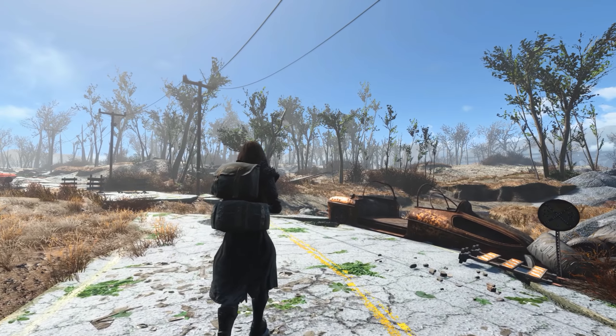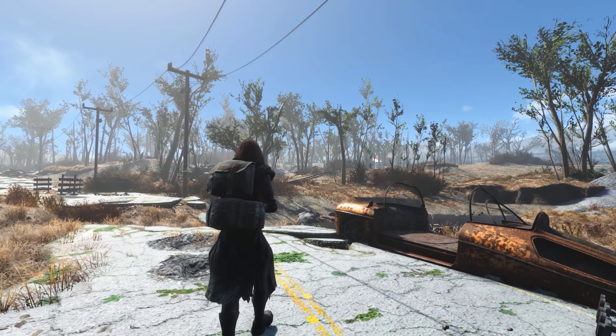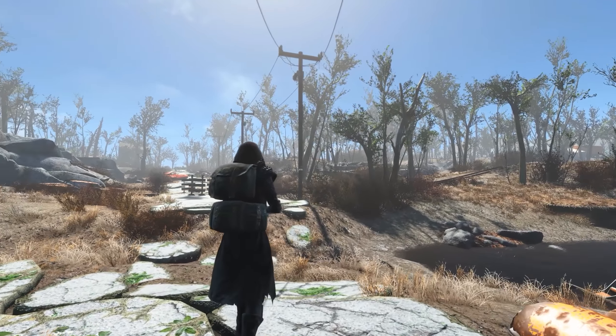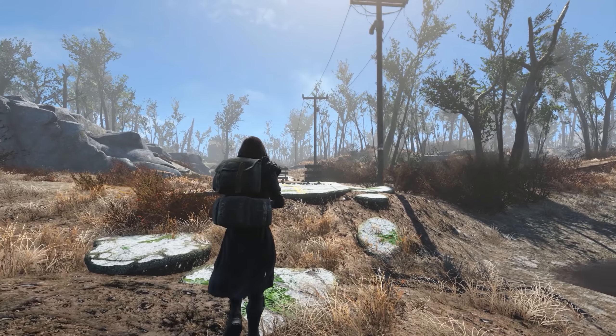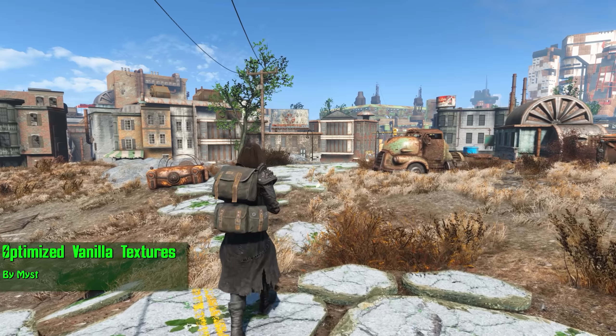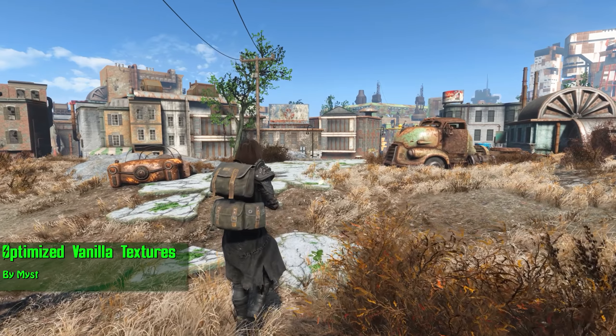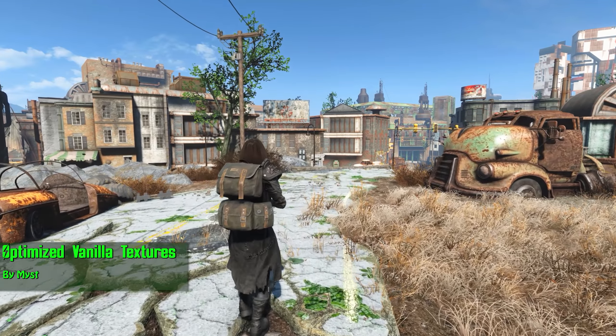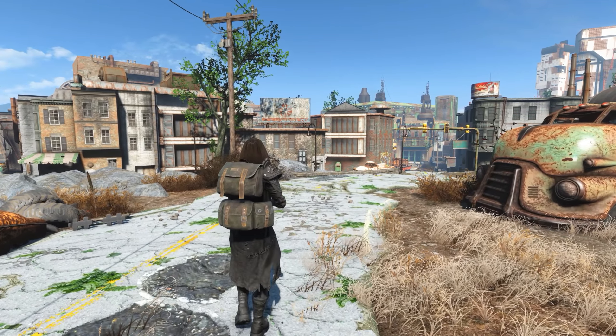Next up we have the visual section. I don't have a ton of visual stuff here — visual stuff is mostly personal taste and depends on how powerful your computer is — but there are three I'm going to recommend. First off we have Optimized Vanilla Textures by Mist. This simply makes your vanilla textures much more optimized; they'll run better and also look better on most computers.